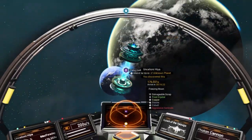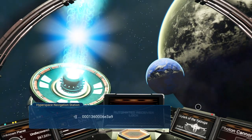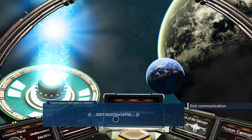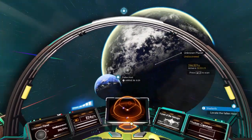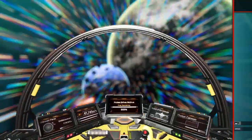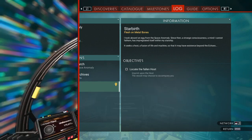Anomaly — oh, it's another hyperspace navigation system. So those are the coordinates for this star system. We found out that these things just give you the coordinates for your current star system. But anyway, down we go. It's pretty cool that this is the star birth mission and you get it again. A strange consciousness has impregnated itself within my starship — it seeks a host, a fusion of life and machine, so that it may have existence beyond the echoes. Imprint them on the host vessel and it may choose to accompany you.